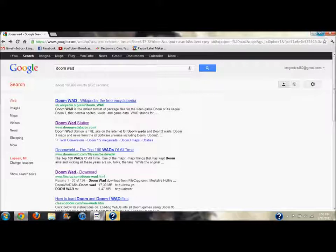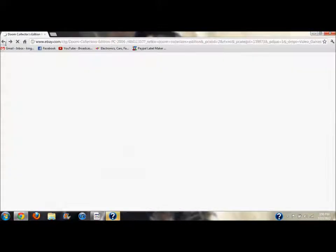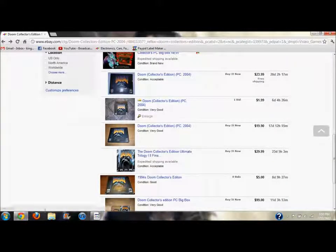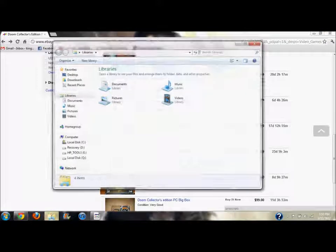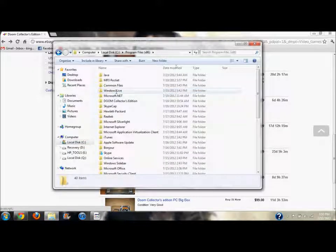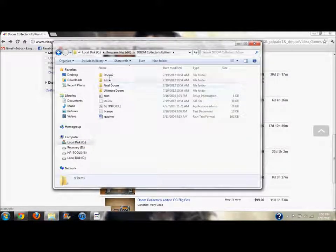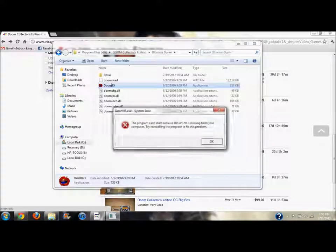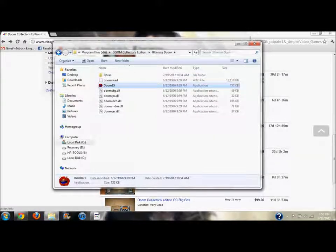The reason I recommend buying the CD is that once you install it, you go find where it installed. For me, it's on my C drive under Program Files (x86), Doom Collector's Edition. Inside I have Final Doom, Doom 2, and Ultimate Doom. However, if you download it and try to run the original Doom directly, you get an error — I've never been able to fix that, so I looked for another way.